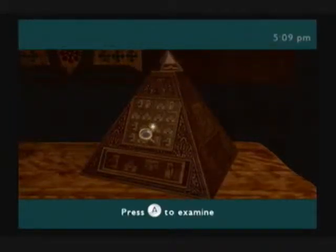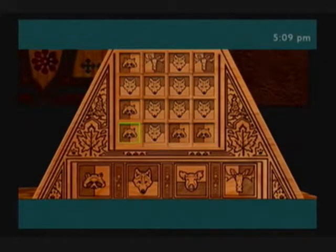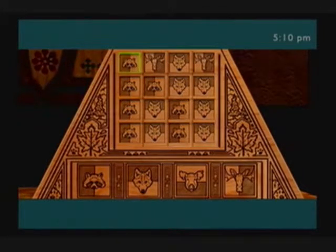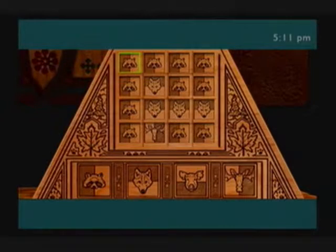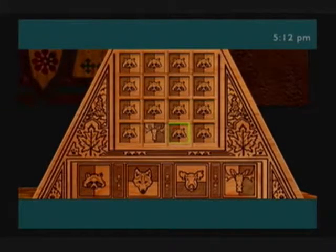Alright, so turn the top of the pyramid 45 degrees, and like you said, let's fill up everything with all the same kind of animal. Let's start with the raccoon. I'm going to continue my strategy of just doing the top row, then the second row, and the third row, and so on.